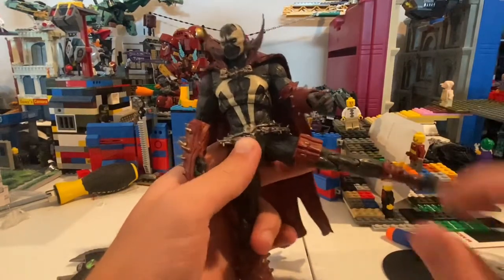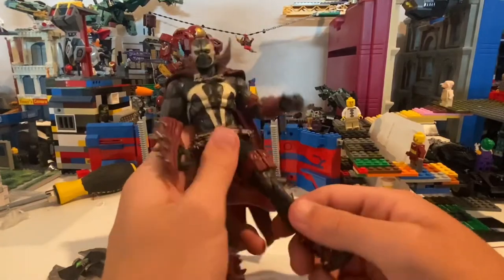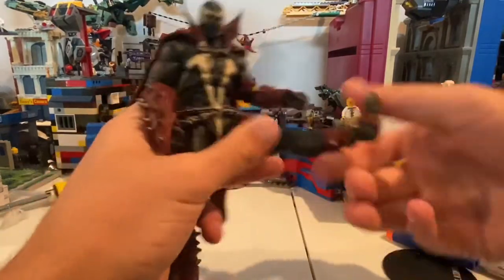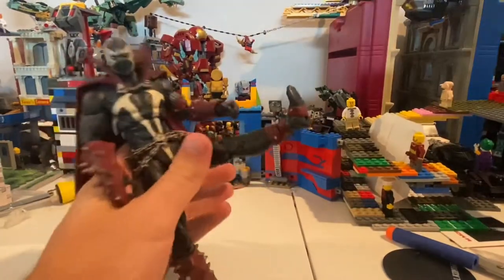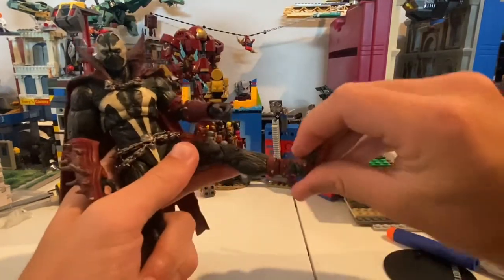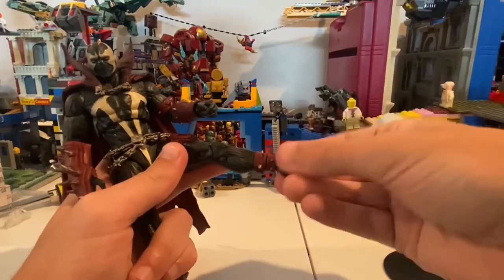His legs can kick out that far, kick forward this far — not much. Backwards — not much. No thigh cut. He has double jointed knees, just like that. His ankles can pivot down that far, up that far. Toes. Yeah, his ankle pivot here.